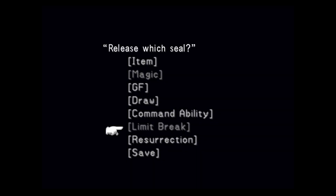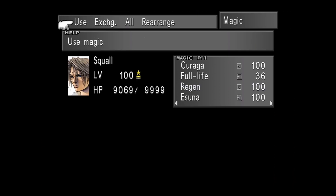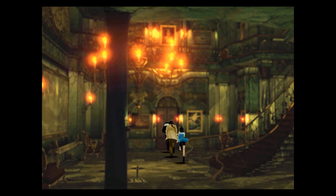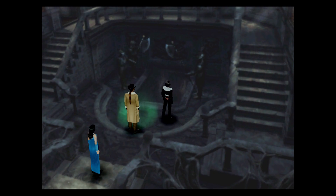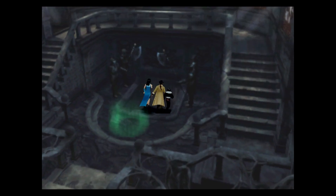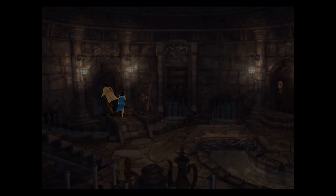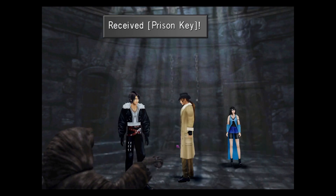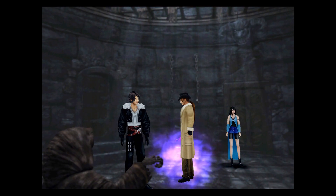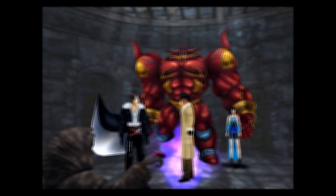For this one I went with Resurrection just to bring Rinoa back so we have a full team again. We revive Rinoa and then go through this door at the back. This next one is a pain in the ass to get to. We go down these stairs, into this room over here — I always have trouble with the walls — step in, the door closes, and we grab this key.